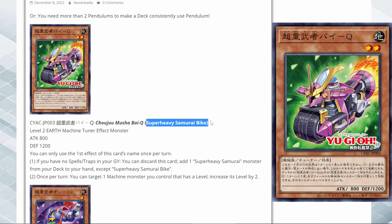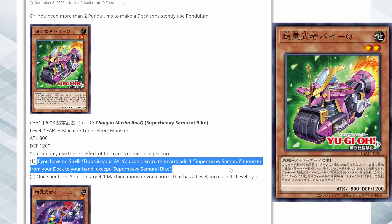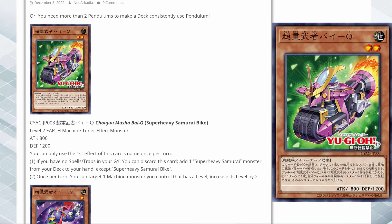So here we have Super Heavy Samurai Bike. Super Heavy Samurai is a deck that just has pure monsters. It was announced and really prospered in Arc 5, and it's not really that strong of a deck. The first effect: if you have no spells or traps in your grave, you can discard this card and add one Super Heavy Samurai monster from your deck to your hand. That's actually pretty good — you can just discard this to search any Super Heavy Samurai monster. That's really solid.